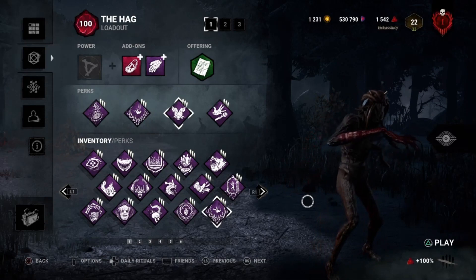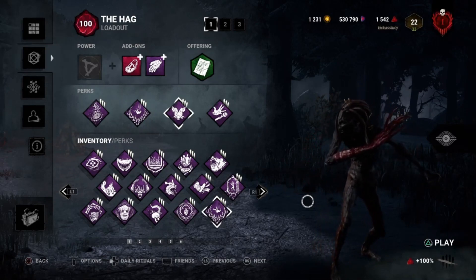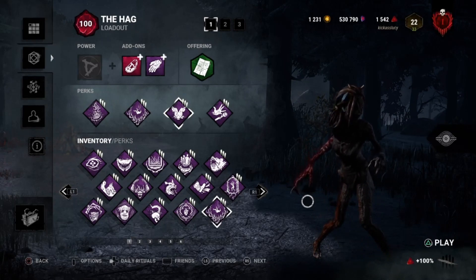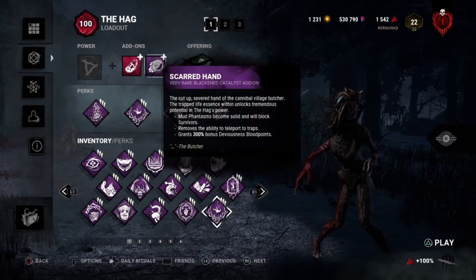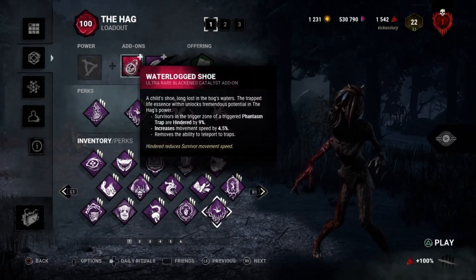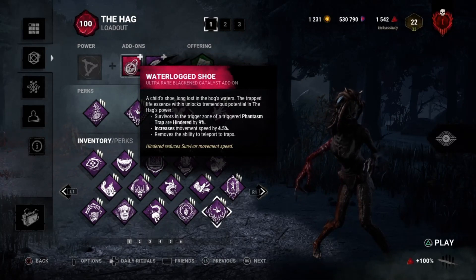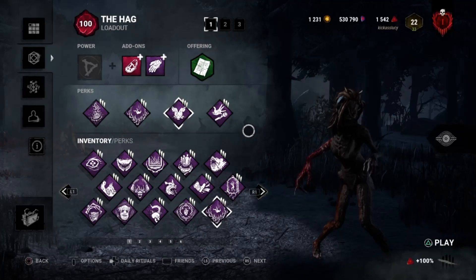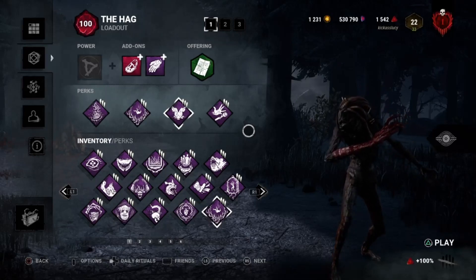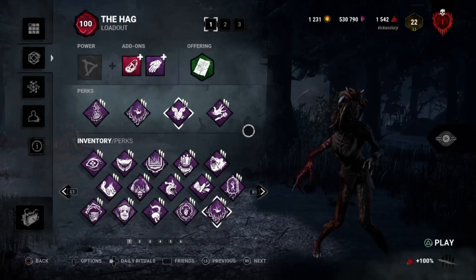Anyway, we're going to go on to the build now. You can see there my add-ons: I'm running the Iridescent Waterlogged Shoe and the Purple Scarred Hand. The Iridescent Waterlogged Shoe removes your ability to teleport to your traps — that's Hag's main power. When a survivor trips a trap they become hindered by 9%, so they become slower, and you get a buff and become 4.5% faster.